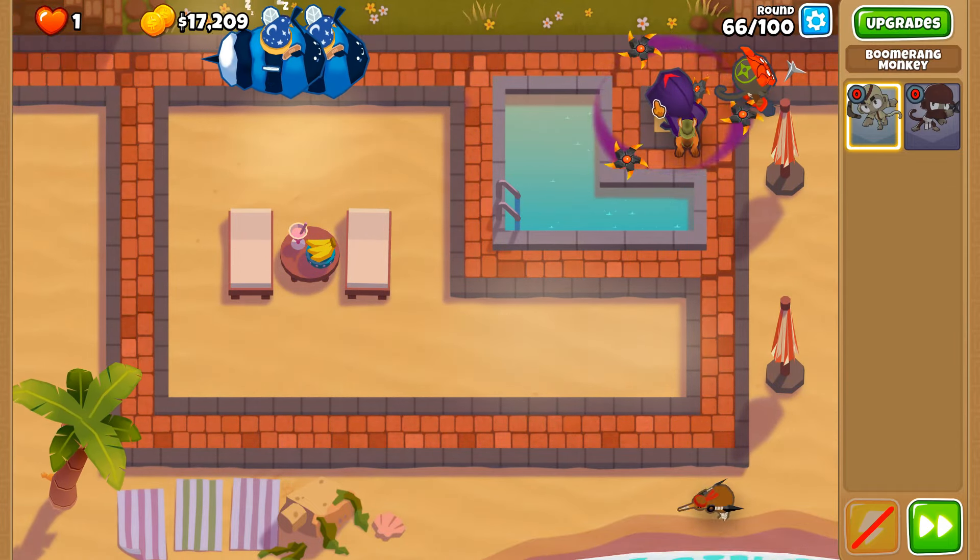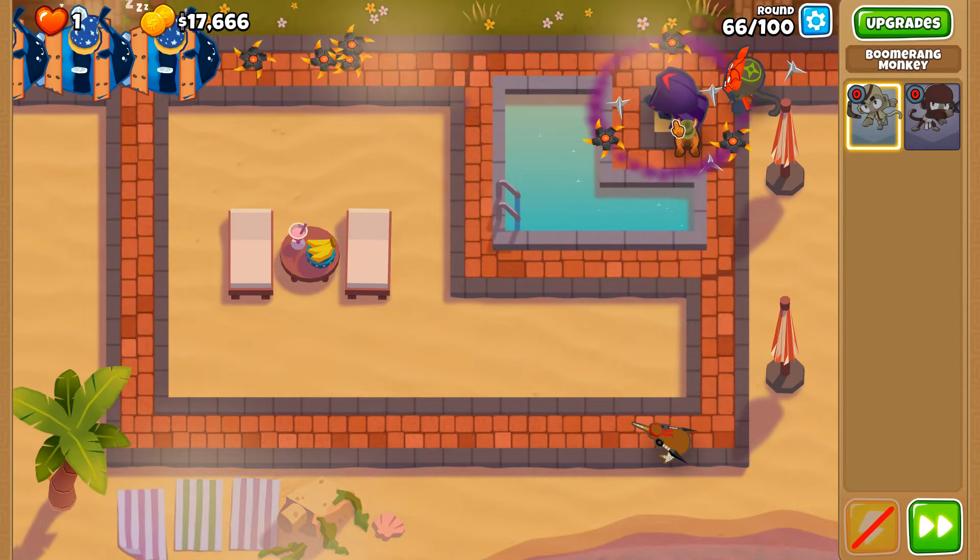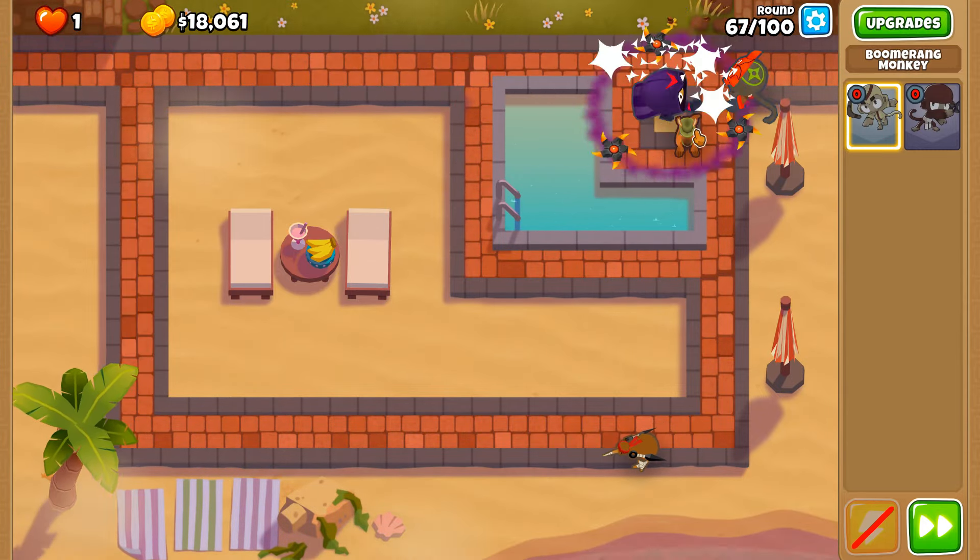Don't feel bad for me because of that challenge—I put that upon myself and will do whatever it takes to reach that goal. Hopefully not absolutely anything though; I do have some limitations. I will not perform dark magic in real life just to get a particular achievement using a stupid tower. We've done it with Shell Shock and Heavy Shells, but now let's do it without either of those tier 3 upgrades.